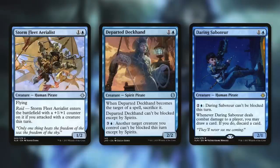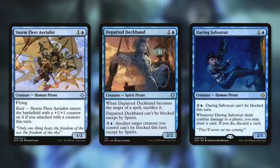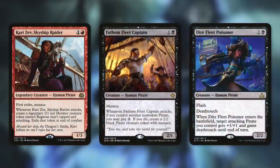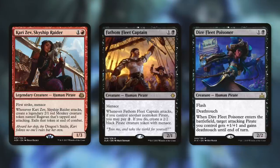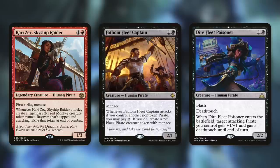Daring Saboteur can be made unblockable for two and a blue, and if it deals combat damage to a player, we draw and discard a card. Cärz-Ev, Skyship Raider has first strike and menace, can't be blocked except by two or more creatures, and when she attacks creates a 2/1 red monkey token. Fathom Fleet Captain is a 2/2 with menace that creates more 2/2s with menace when it attacks. Dire Fleet Poisoner has flash and deathtouch, and on entry gives an attacking pirate we control +1/+1 and deathtouch until end of turn, making our attackers even more threatening.